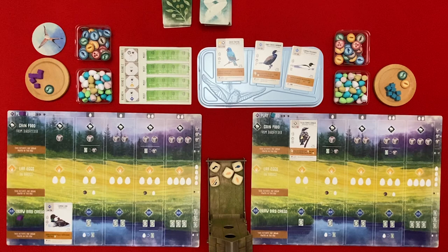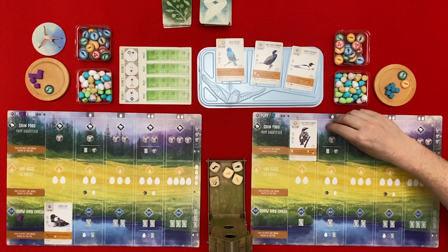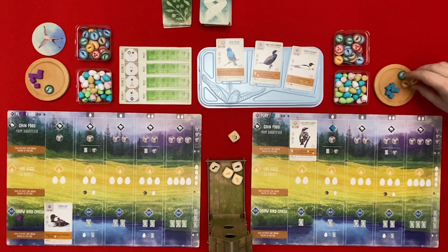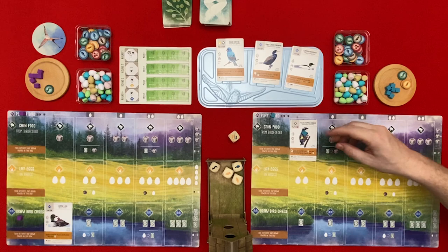The Indigo Bunting is expensive - it costs an invertebrate, a seed, and a fruit. I'm going to gain some fruit. It goes here and I won't discard a card, so I'll only gain one - I'll take a seed. I can tuck a card from my hand behind this bird and if I do draw a card, but I'm not going to activate that, so it's your turn.